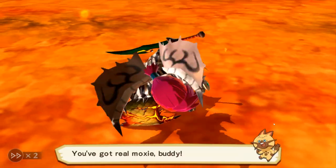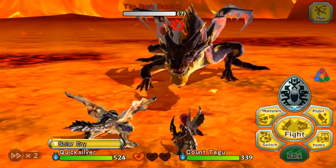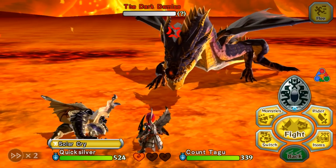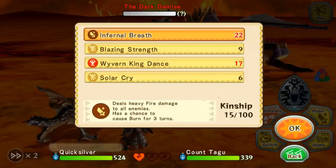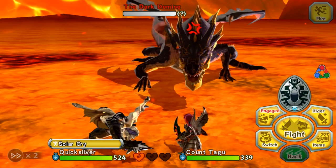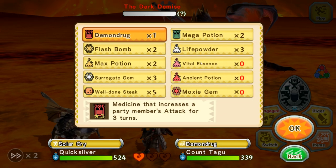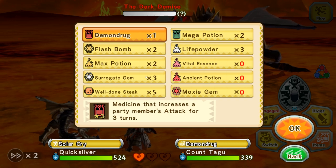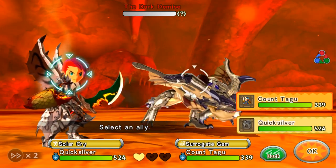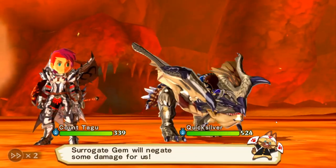So we lost two hearts — we still have one left. Pretty much because we can lose that one and not completely lose the fight. Now that he's blown his load, we should be okay-ish. We've got surrogate gems left, which we're going to go ahead and put on Quicksilver, and then put a surrogate gem on ourselves.